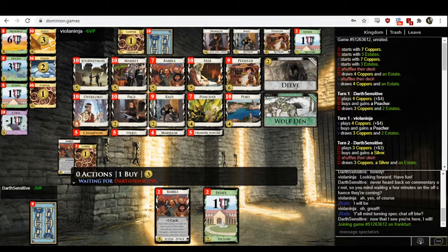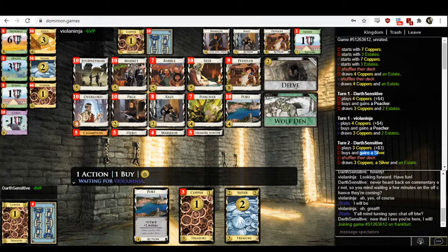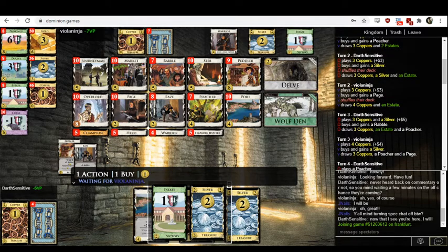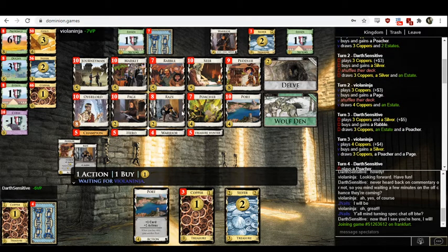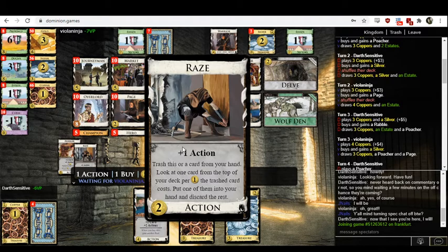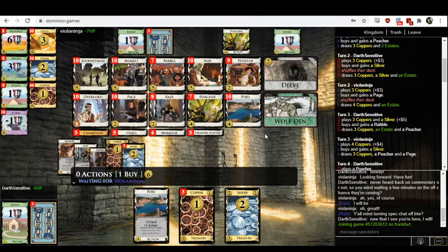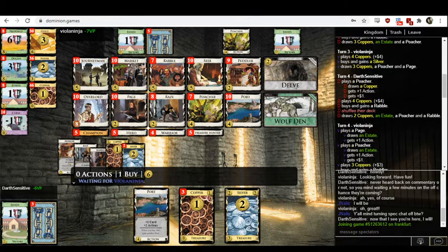They got Poacher and Silver, and then Poacher and Page. Poacher-Silver seems odd — I guess Darth Sensitive just doesn't plan to play with the page line at all. That seems strange to me. Champion is real strong. Poacher-Poacher-Page seems fine, but I would rather open something that can trash my cards. Thinning is very good, and thinning is much better when you do it early. You trash that one copper turn three and it's out of your deck every single shuffle for the rest of the game, so it pays off very quickly.